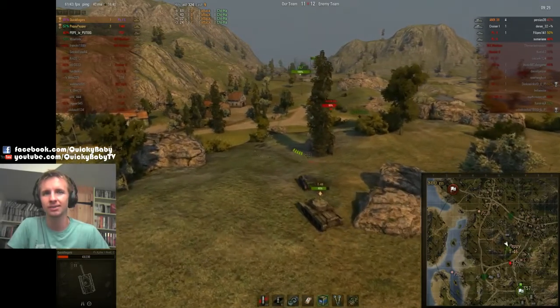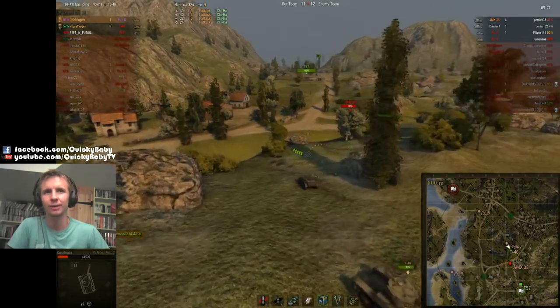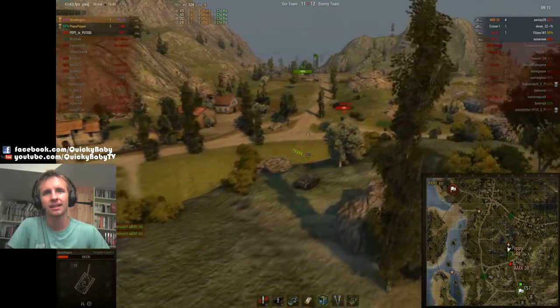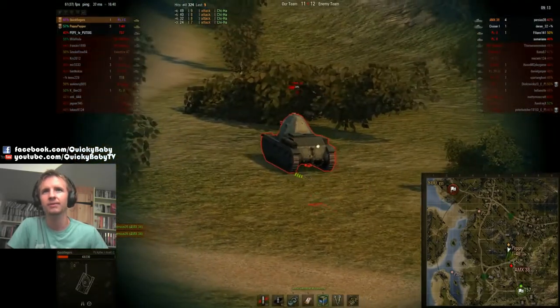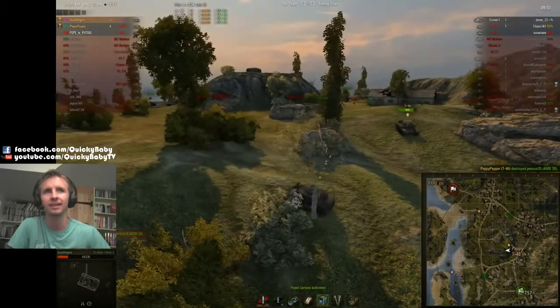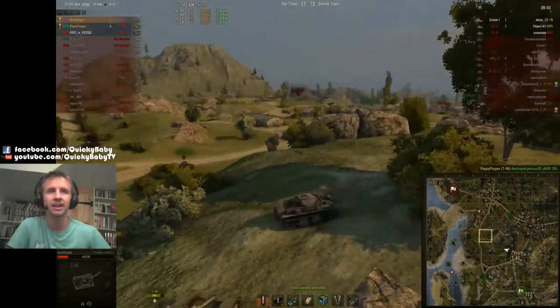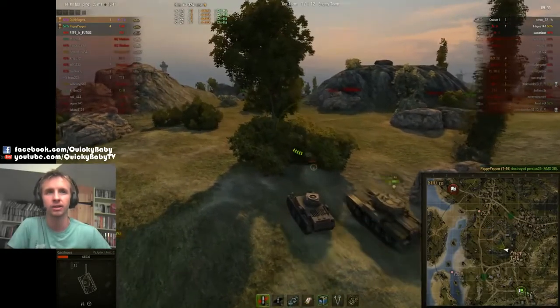Unfortunately she cannot aim down. She's trying really hard to find the angle to aim down. I think everyone finds that in their first few games - they're literally wondering why can't my tank aim down? They're not designed to really be flanking and shooting down on tanks. So we've got the back of this 38, we're still unable to penetrate him, so I aim for his tracks. But Peppy makes the kill, bringing her total up to four. At the moment she's using the 76mm on the T-46, which is a pretty powerful gun for the tank.